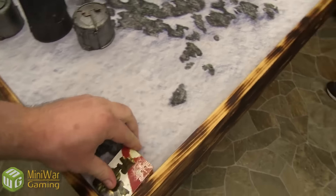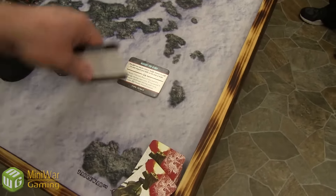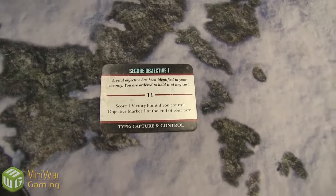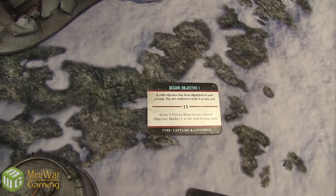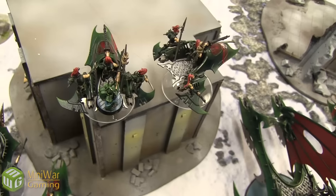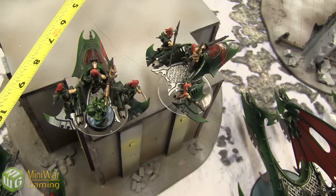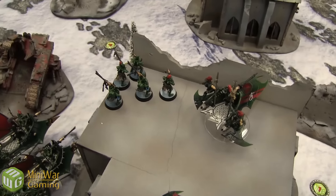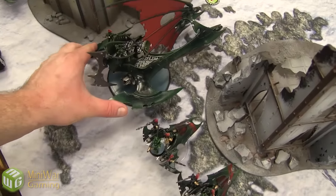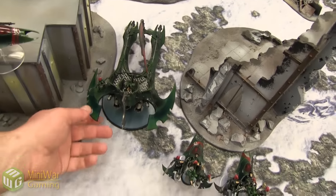Dark Eldar turn one. Drawing three cards: Hungry for Glory, card eleven — Take Them Alive, score a victory point for killing something in the assault phase or D3 points for an independent character — and Hold the Line. Moving a Venom up six and disembarking Kabalites. Disembarking Trueborn with Dark Lances onto the roof. Moving the Tantalus forward more than six inches — the guys inside are all snap firing so nothing in range of their 18-inch guns.